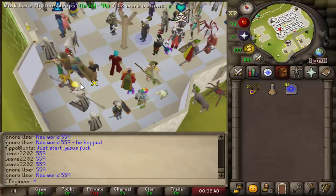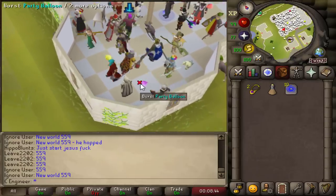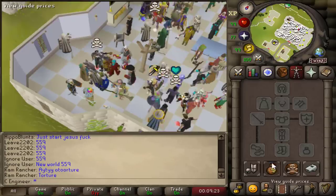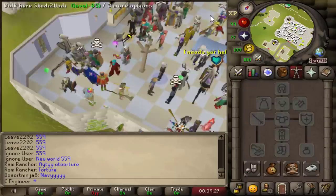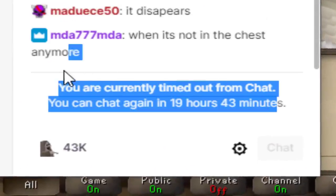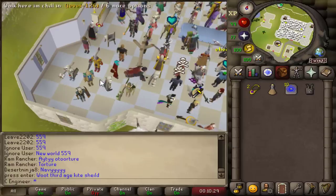There's a streamer doing a drop party in the Falador party room. We got a Bandos chestplate - we actually got something. About 30 mil? I would have shouted out the streamer, however he's banned me from his Twitch chat for 10 gifted subs. That's how much I was worth, so he's not getting a shout out.